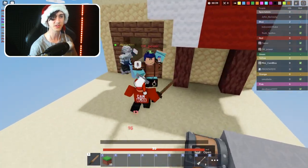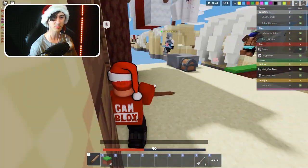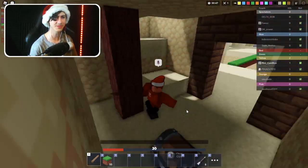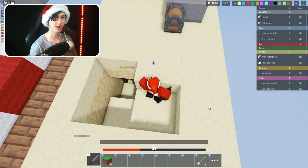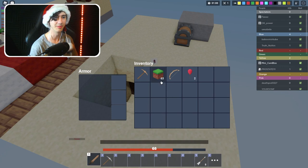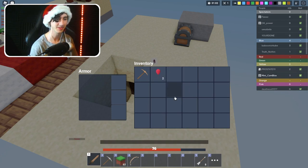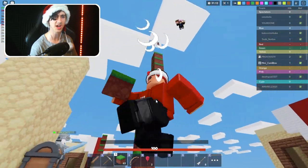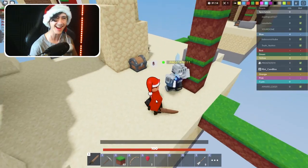I'm actually so confused — I'm guessing we're just gonna try and kill these people. Oh, I killed someone! I'm so good. Is that my teammate? Yeah, that's my teammate. We're just gonna grab this and that. Bonk — they were camping with their blocks. It's all good because we got them and they are dead anyway.